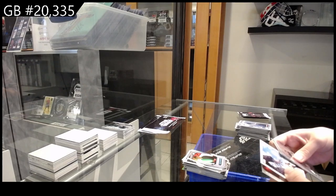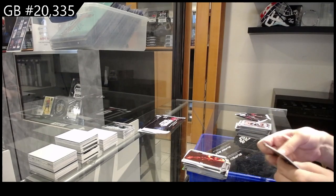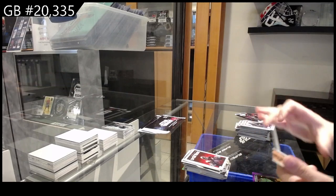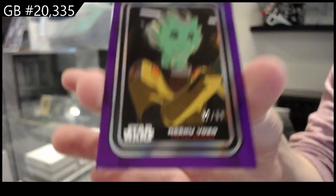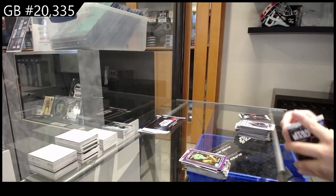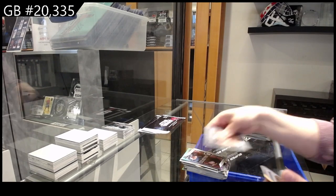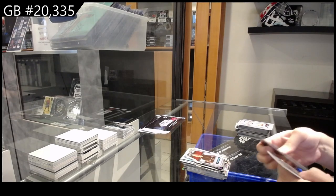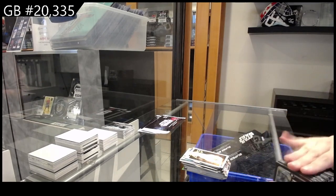We have Nien Nunb rainbow, Darth Vader cover art, and Luke Skywalker die cut. Cover art, Mustafar planet. We have Niku — oh, you're purple — we have a Captain Phasma cover art, a Felucia planet, and number 299 purple of Niku Vozo. We have a Vetch rainbow, epic clashes of Count Dooku and Anakin Skywalker, and a die cut of Ki-Adi-Mundi. Hoth planet and Lando cover art. All right, now we have some jumbo cards — a pair of them to open.